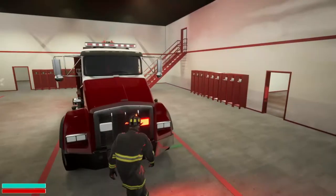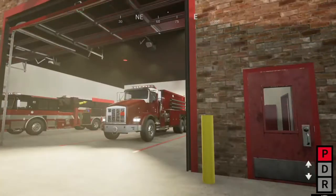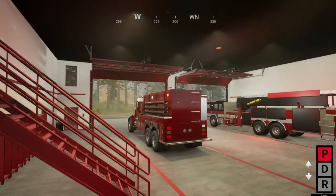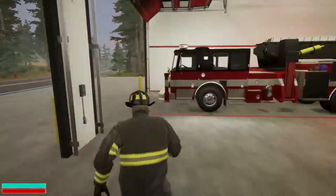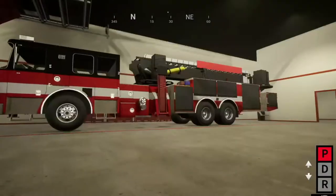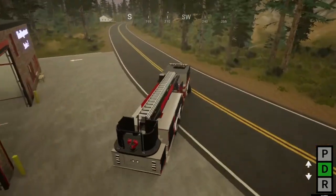Perfect. The headlights work on them too — yep, headlights work. Turn this one off. We will hop in a ladder truck. Make sure the headlights work on this thing once we get it out here. We're going to drive it around back and make sure the outriggers and everything else work.